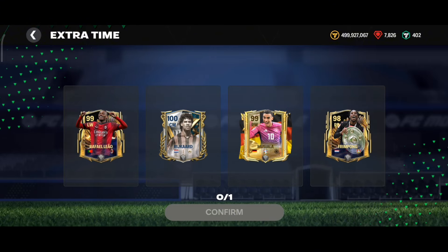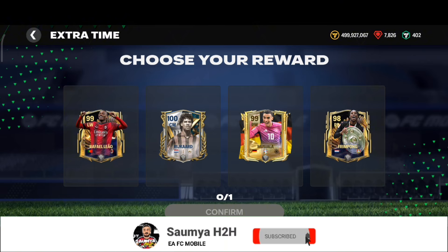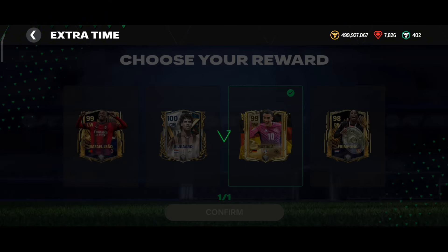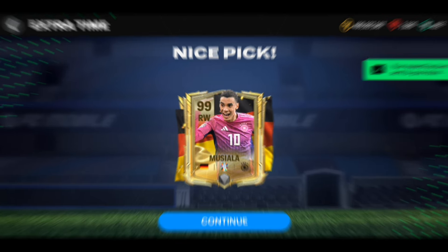No way — I got Leao, Raicard, Musiala, and Primpong! All of these cards are going around 150 million coins in the market. From here I'll be picking Musiala because he is going around 160 million coins, higher compared to the other three players I got from this market pick.